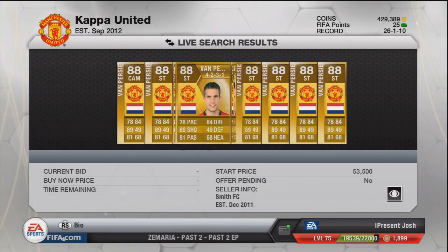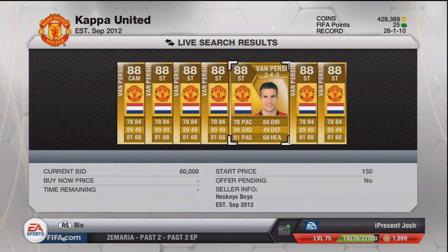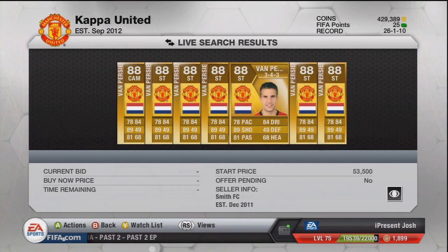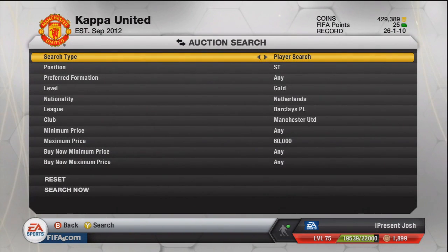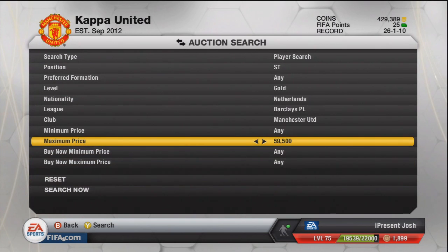Obviously you'd have to have a lot of money to bid on all of them, but even bidding on one of them you could make a good bit of profit. I tend to stay away from players that have duplicates — like Rooney, you'll get mixed up with a lot of Welbeck and converted Cleverleys, or whatever — people like to scam their faces.